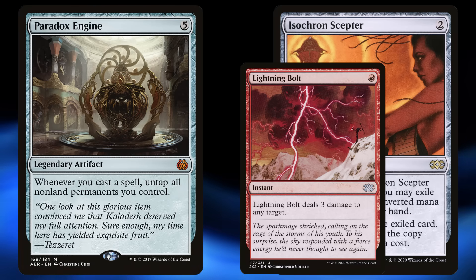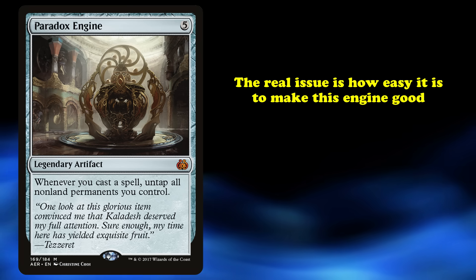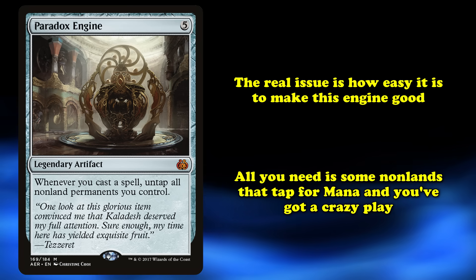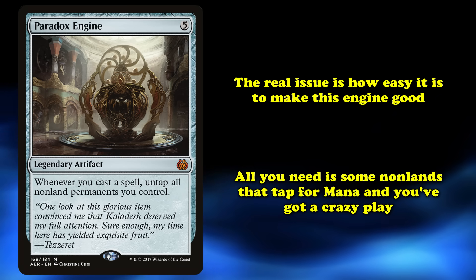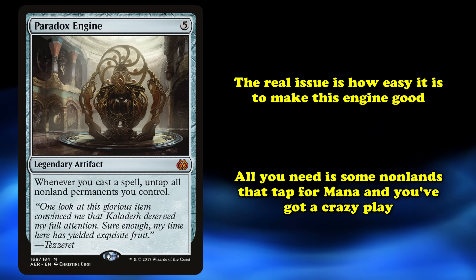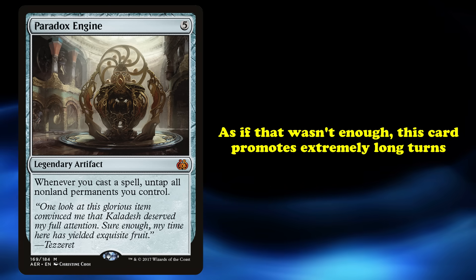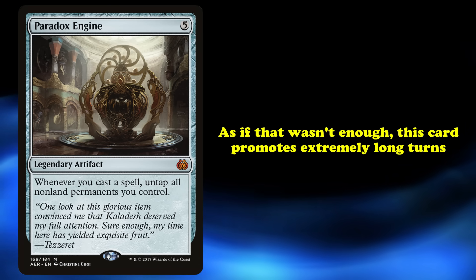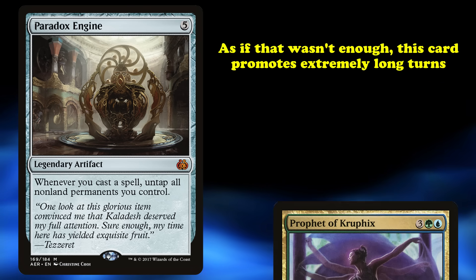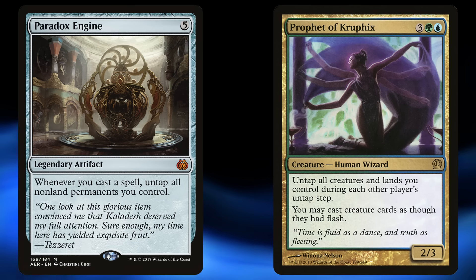And while this is very powerful, the real issue is honestly just how easy it is to make the Engine way too good. As long as you have a few non-land permanents you can tap for mana, you can usually just storm off and put together some kind of combo, or just get so far ahead on board that it's impossible for your opponents to come back. The cherry on top is just how long Paradox Engine turns take to complete — players with an Engine on the field will often take turns that are three or four times as long as any other player at the table.